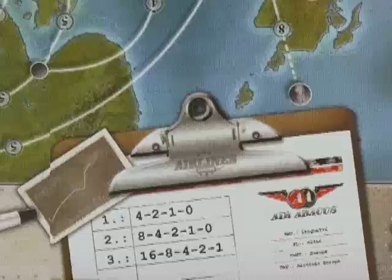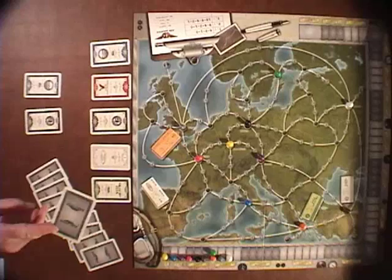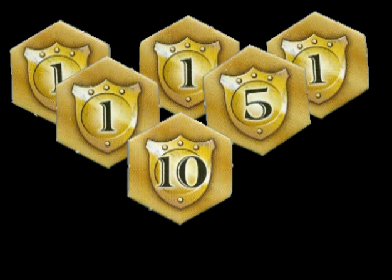The game continues until the third scoring card comes up, which is in the bottom 11 cards of the stock deck. After you tally up the points, note that victory points can be kept hidden — they have a back so you don't know if they're ones, fives, or tens. Keep them hidden through the first and second scoring. When you get to that third scoring it doesn't really matter anymore — flip them all face up, add them all up, and the player who has earned the most victory points is the winner of the game.